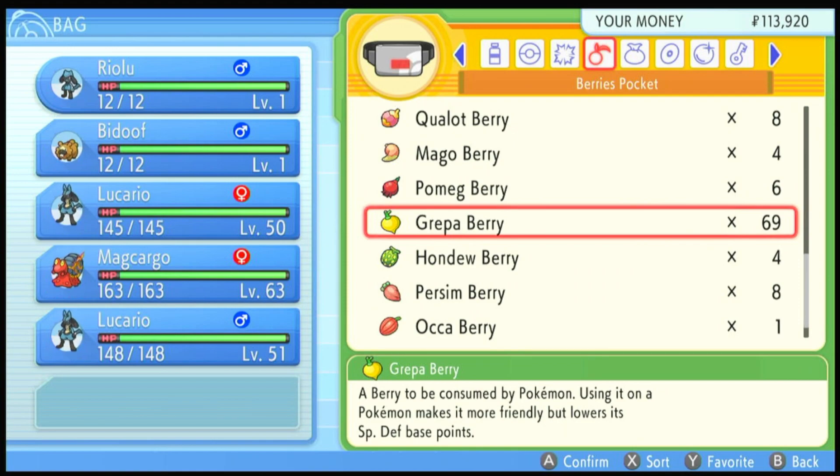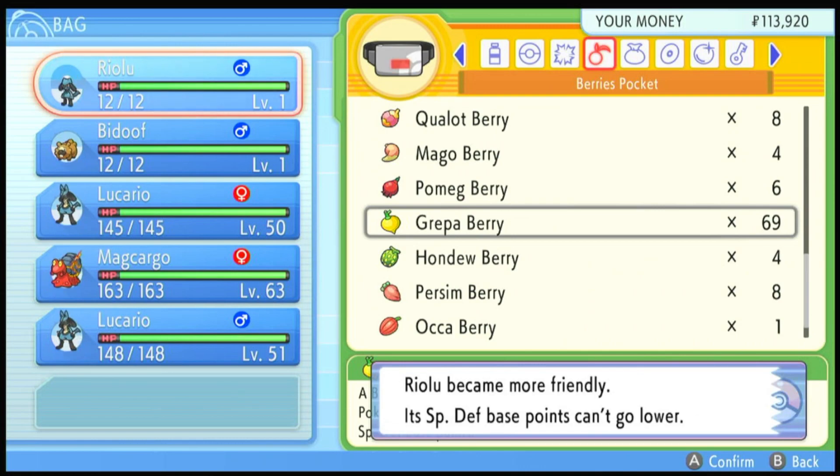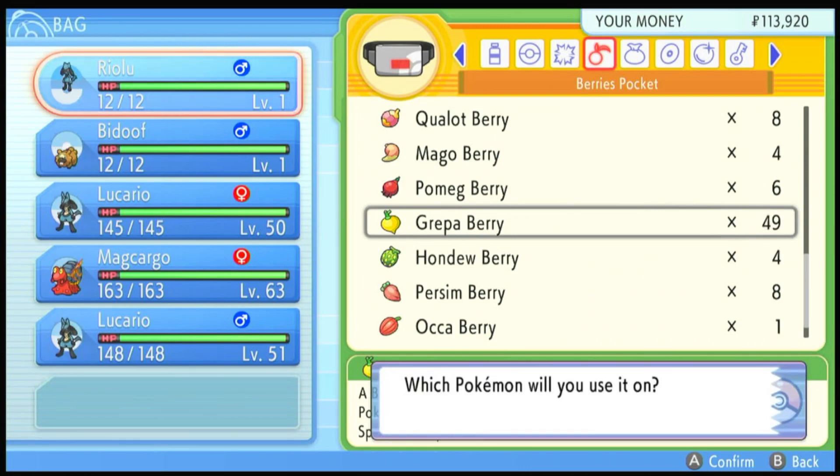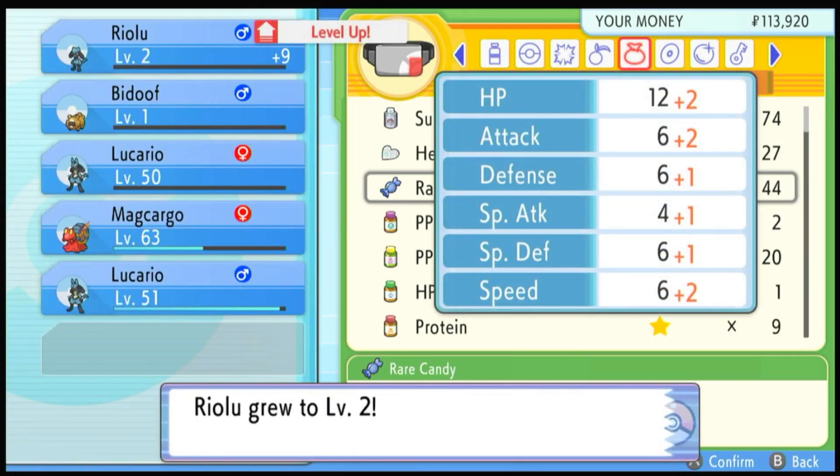To increase Friendship in a fast and efficient manner, I always use items. You could use EV Training Vitamins, but that takes around 50 of them costing around $500,000 in-game. I prefer to grow berries — you only have to check up on them once a day and you get lots of them. These EV-resetting berries also give an increased amount of Friendship Points. For our Evolution needs, we only need to use 20 of them. After using 20 berries, Riolu becomes more friendly, and then we use a single rare candy.